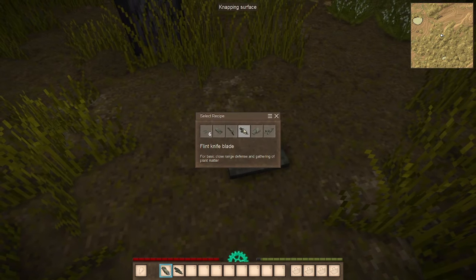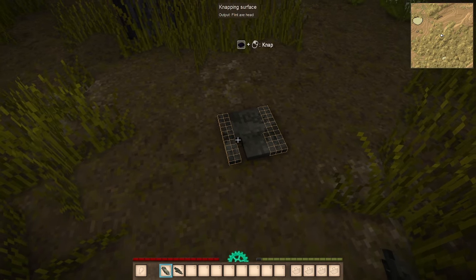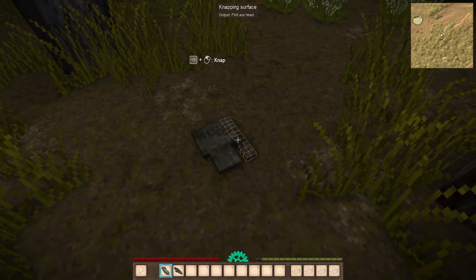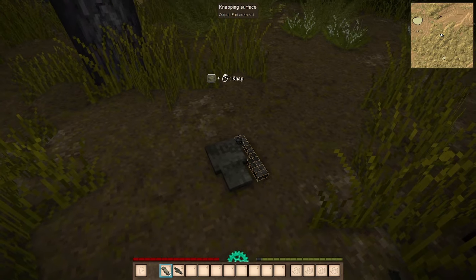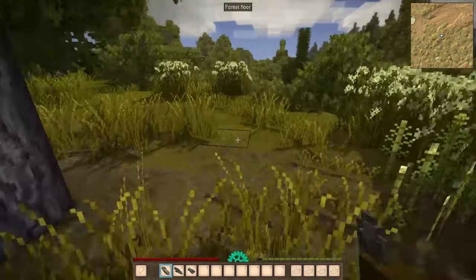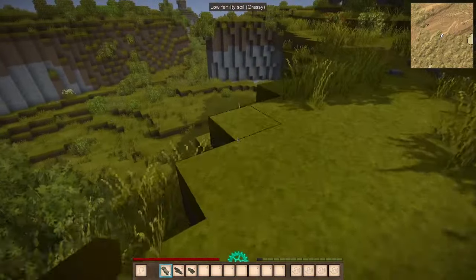We'll create a knife blade. I would also recommend creating an axe head because we're going to want to chop down trees in order to make a fire for the night. I would also recommend a shovel if you want to build a little dirt hut. We're going to keep looking for flint.